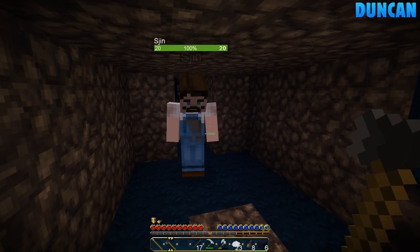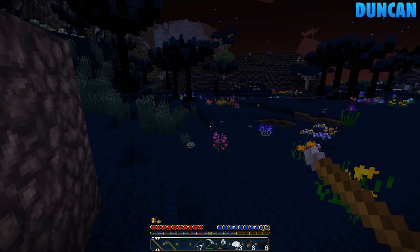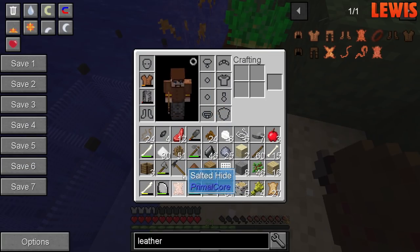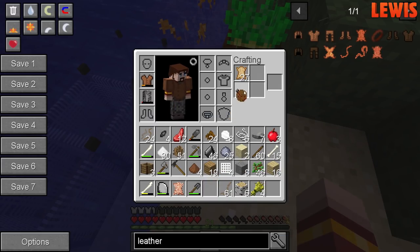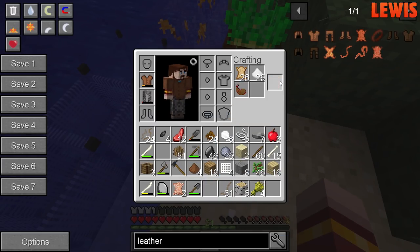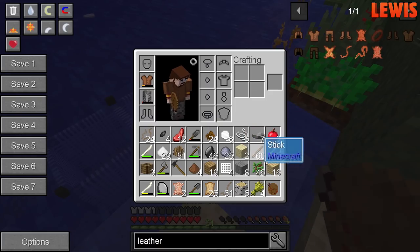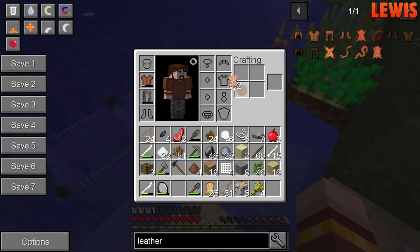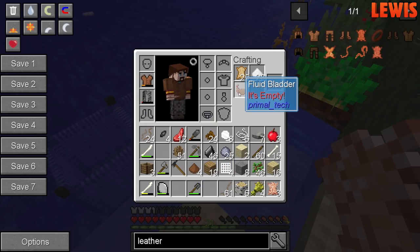Is there an easier way to do this? Probably later on. You've got to salt the hides, dry the hides, and then tan the hides. I'm salting them but I can only salt them one by one. You don't need that much leather, though. This is real basic primitive stuff — it takes time. I know, I'm at the river standing here salting hides — that's what people used to have to do.